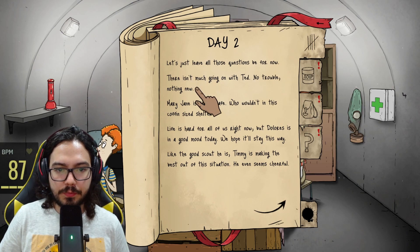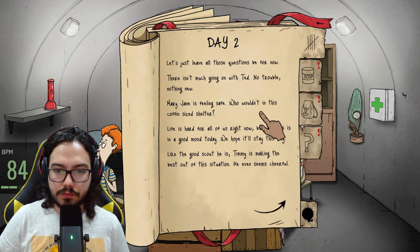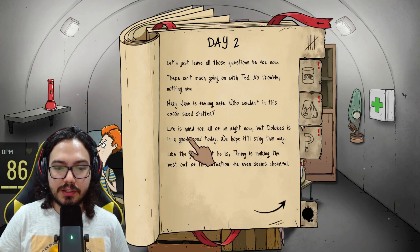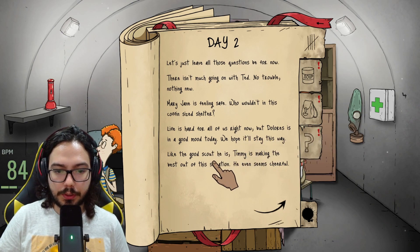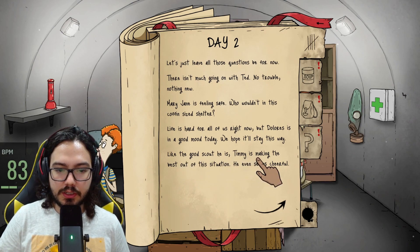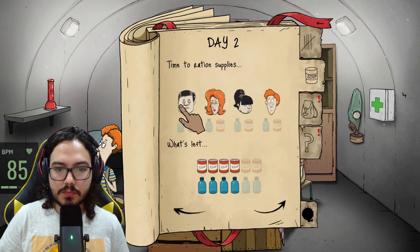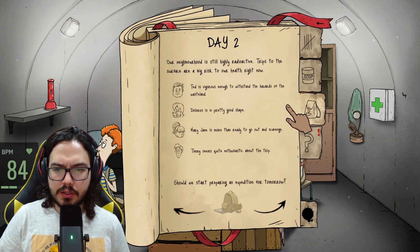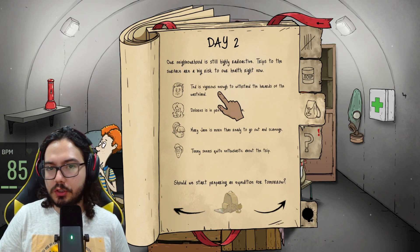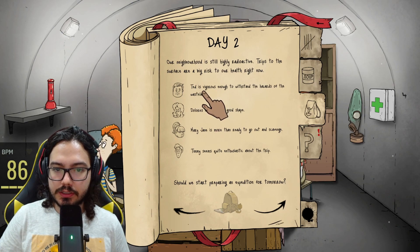There isn't much going on — no trouble, nothing new. Mary Jane is feeling safe in this coffin-sized shelter. Dolores is in a good mood today, and Timmy is making the best out of this situation — he even seems cheerful. They are all fine so I won't be giving them any food for now. Everyone is alright to go on a mission, so I'm going to send Ted tomorrow.